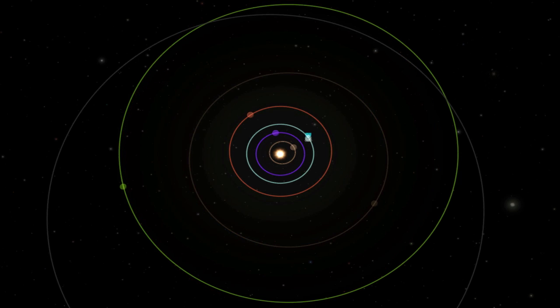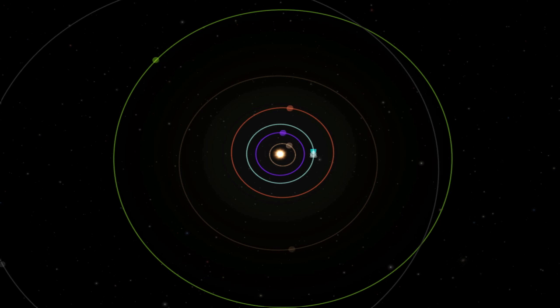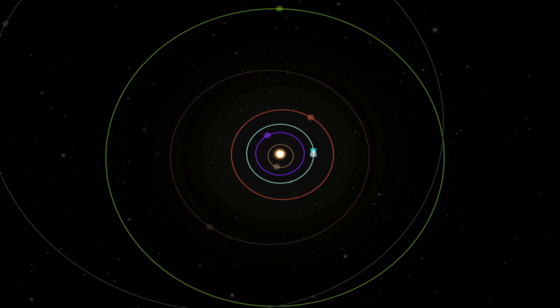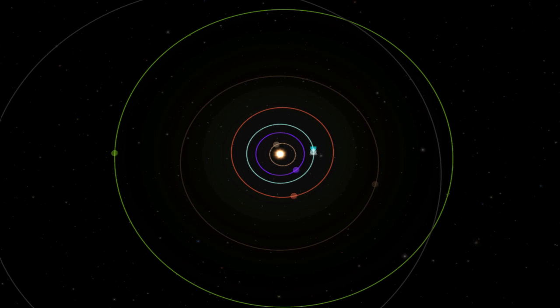To time it, we need to see how far we'd be separated from the planet if we launch directly at it. After you do the math, you end up with these angles. For Duna, you want to leave when Duna's about 45 degrees ahead of you in its orbit. For Jool, you want to leave when Jool's about 97 degrees ahead of you. Since Eve has a faster orbital period than Kerbin, you want to leave when it's about 55 degrees behind Kerbin in its orbit.